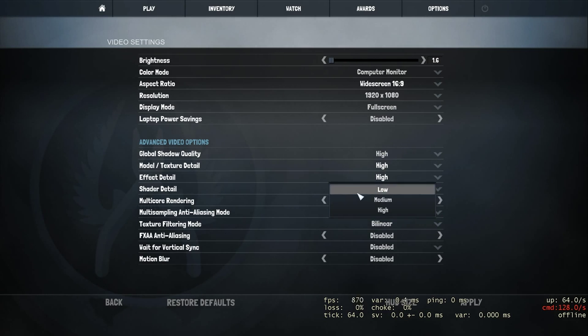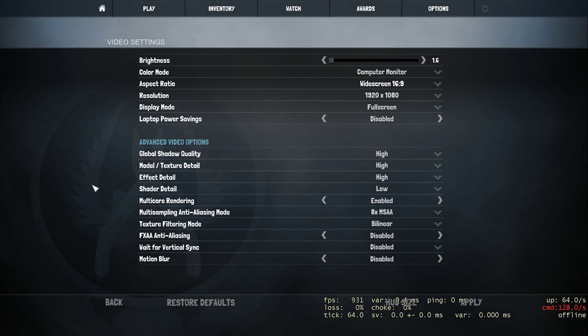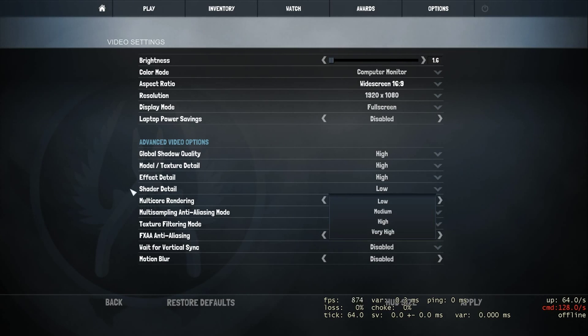Model texture detail and effect detail — these two don't really affect your in-game visibility at all, so I keep both of them on high. Of course if you have a bad computer, set them to low; it shouldn't matter too much.